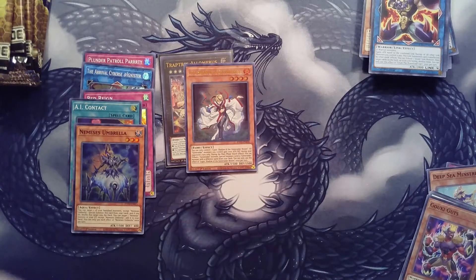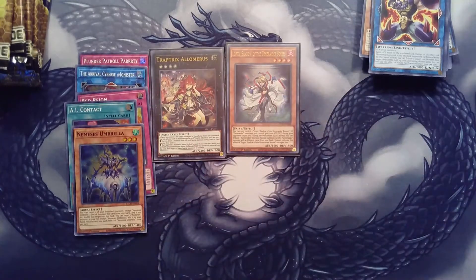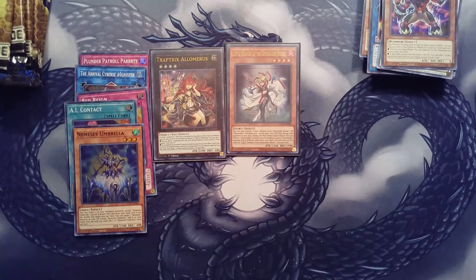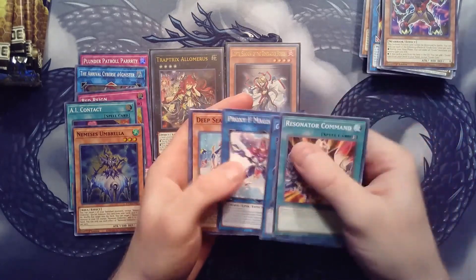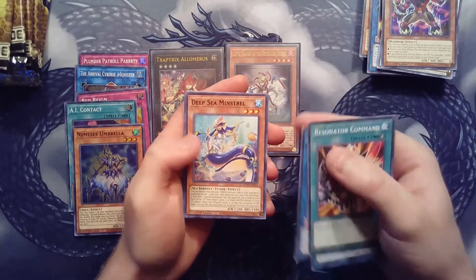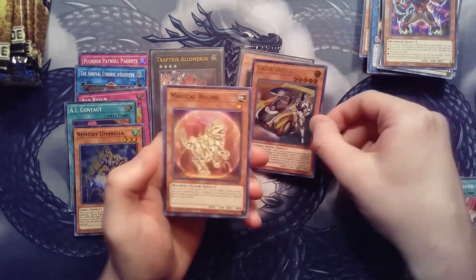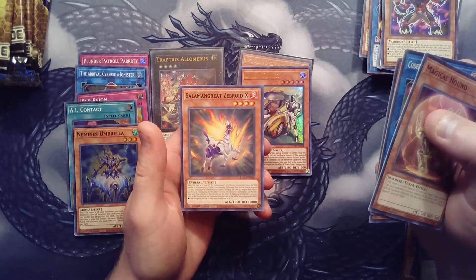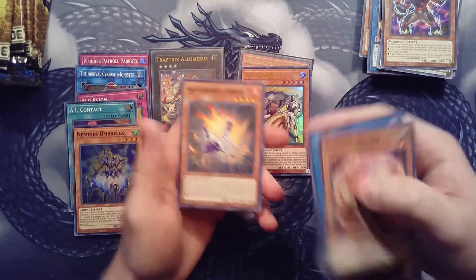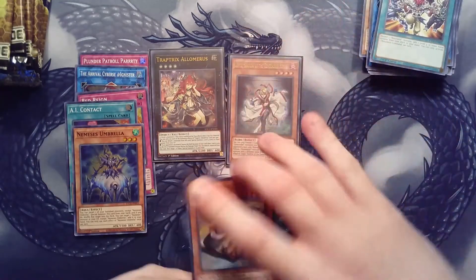We are pulling some fire in today's video so far. We have some gorgeous cards - that Trap Tricks card is gorgeous too. Maybe we can pull more of those and hopefully pull some starlight rares. We have another Resonator Command, Virus Berserker, F Magician, Deep Sea Mistrial, and ladies and gentlemen another ultra - Union Driver! Then Magical Hound, Codebreaker Virus, Lantern Dragon, Salam and Great, and Zebra Roid.